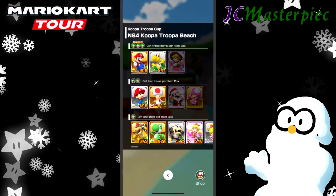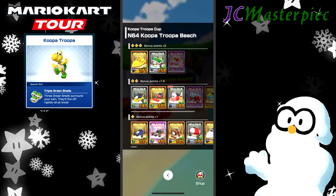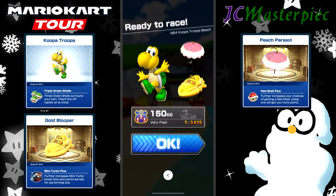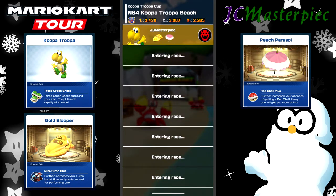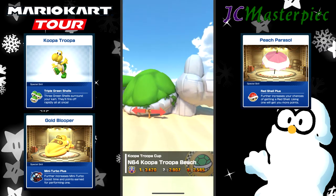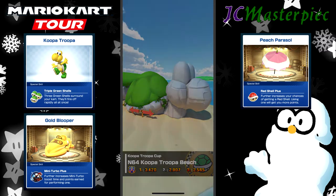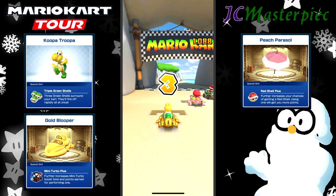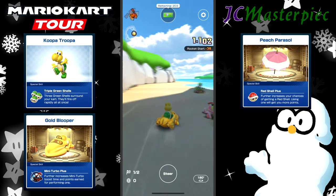On to Koopa Trooper Beach. We will take Mario. We'll go with Gold Blooper, and then Peach's Parasol — that's a no-brainer. Koopa Trooper is using Peach's Parasol.